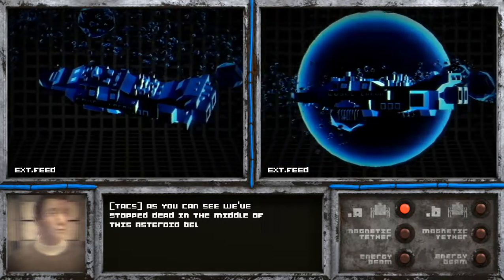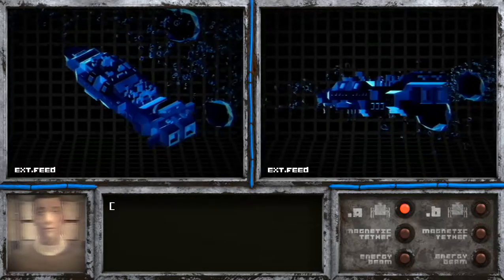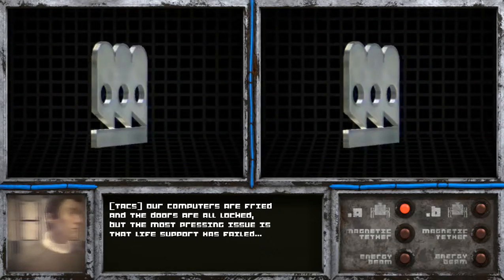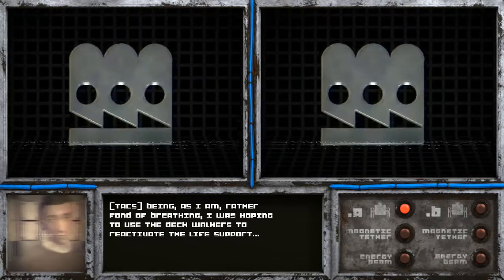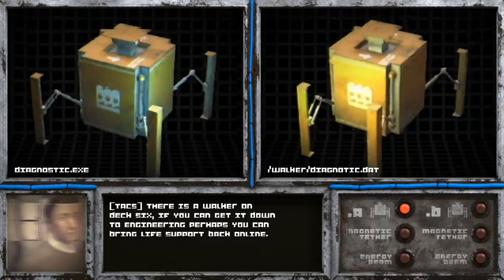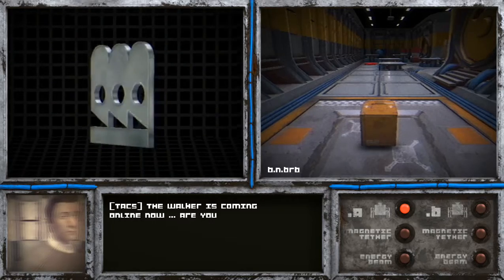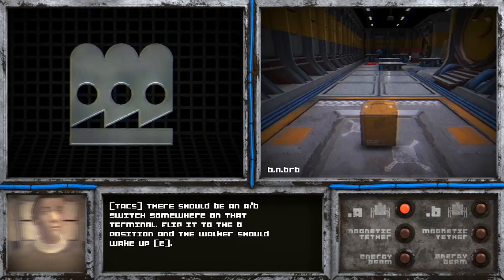We've been suffering from a few system failures. We've stopped dead in the middle of an asteroid belt. The last thing detected was a large object colliding with the outer hull. The impact has caused important systems to go offline — computers are fried, doors are locked, and most critically, life support has failed. I was hoping to use the deck walkers to reactivate the life support. There's a walker on deck six — if you can get it down to engineering, perhaps you can bring life support back online. What's in it for me, except to continue to breathe?